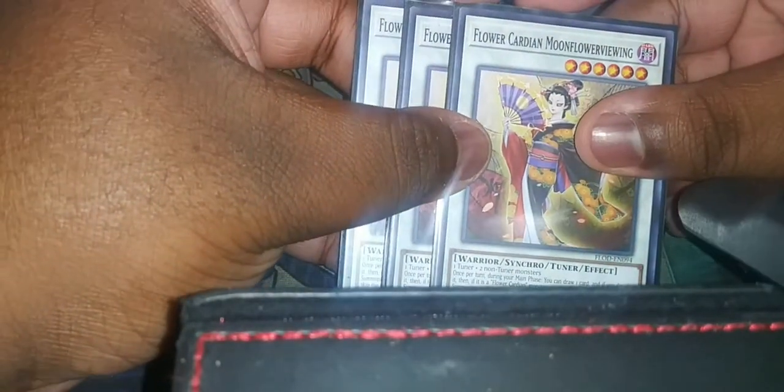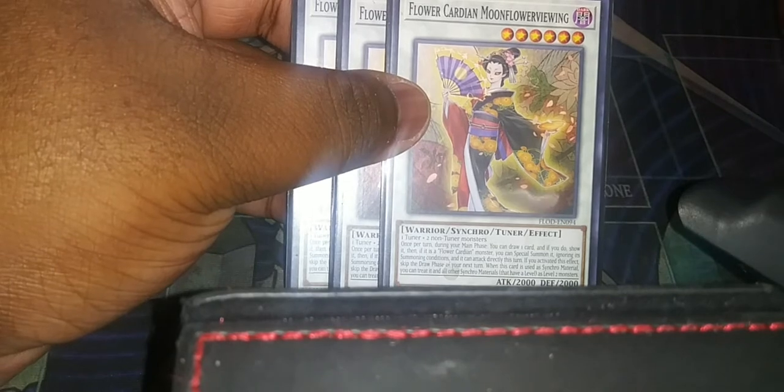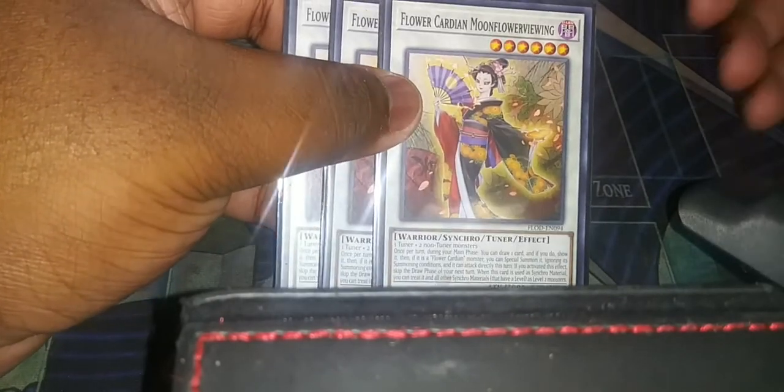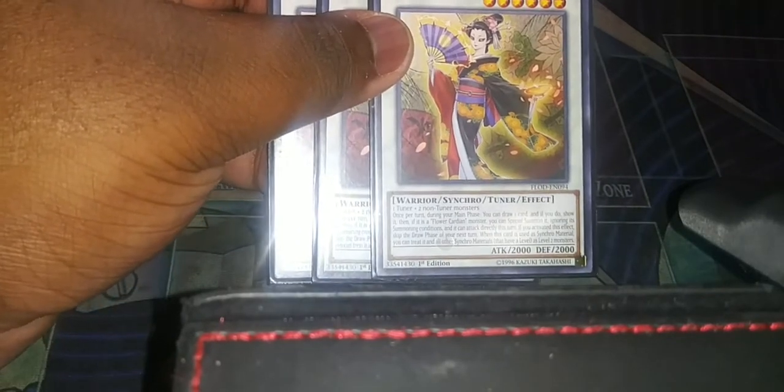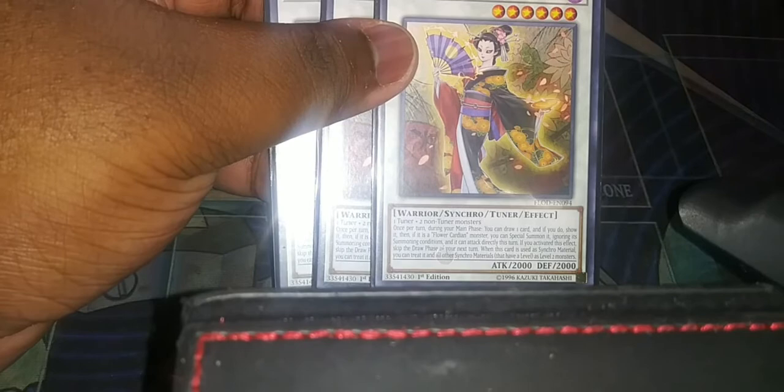The last card in my extra deck is Flower Cardian Moonflower Viewing. I haven't fully mastered this card — I've seen people use her three to six times in a game just to make the board they want and I don't know how to do that. She's a tuner synchro — one tuner, two non-tuners. During the main phase you can draw a card; if it's a Flower Card, you can special summon it ignoring summoning conditions, and it can attack directly, but if you activate this effect you skip your draw phase next turn. When this card is used as a synchro material, you can treat it and all synchro materials as level two.